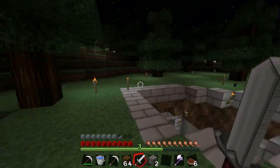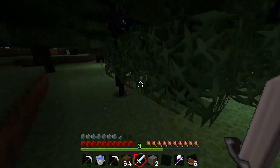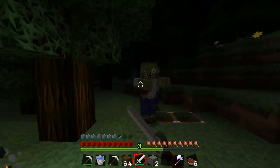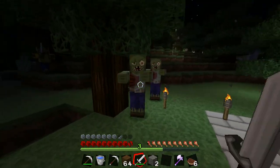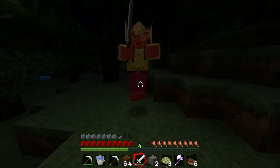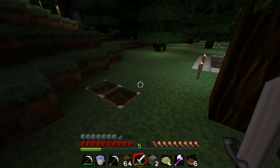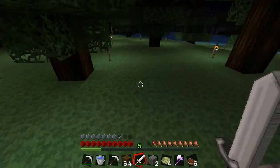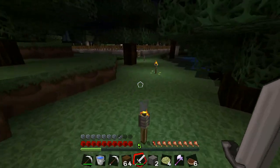I hear something — oh no, it's an Enderman. I'll leave him alone. This is so tough without enchantments but it gives you levels. There we go — it's got a sword, that's alright. Go away, go away.